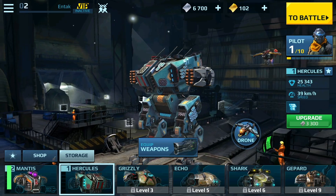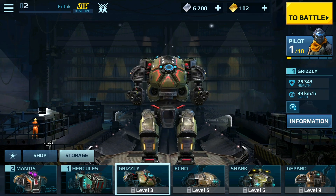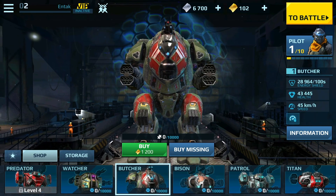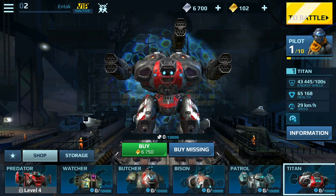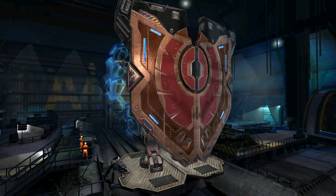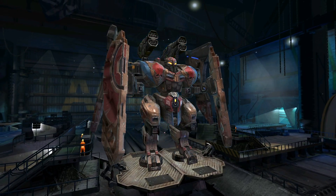So it looks like right off the bat I got Mantis as well as Hercules, which looks pretty freaking awesome. The artwork is a little bit better in this one than the other one. We can get Grizzly at level 3 — do we have to buy him or just unlock him? We also have a shop. Oh my gosh, that looks awesome — this takes some components or I can buy it with the premium currency. Bison, tons of missiles — look at that thing. Holy smokes. This guy's got a big old shield. He looks kind of like Iron Man almost. He looks awesome — that's like one of the coolest looking mechs I've ever seen. Look at that mask.